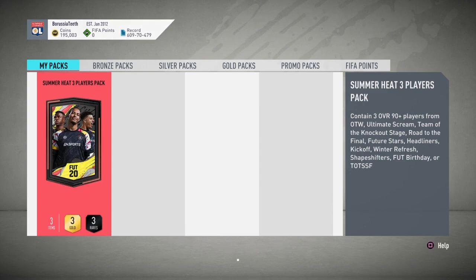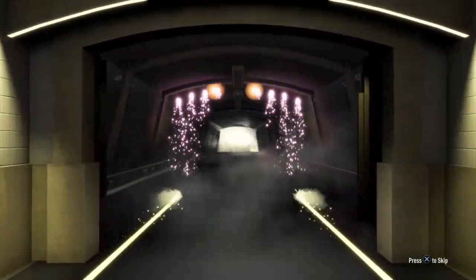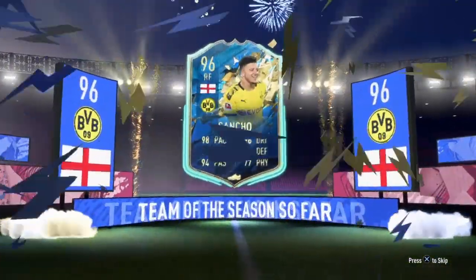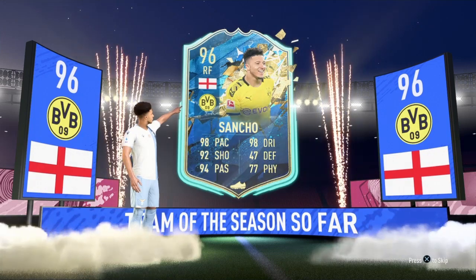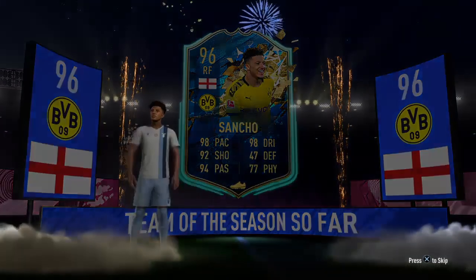Now we've got the big pack — summer heat pack. Come on, I'm so nervous for this. Come on EA Sports, give us something big. It's a freaking Future Stars — English. It's a Team of the Season — Sancho! 96. We've got space for a few players in here. Headliner Sancho, 96 rated, and he's tradable. That is good — come on EA Sports, come on!